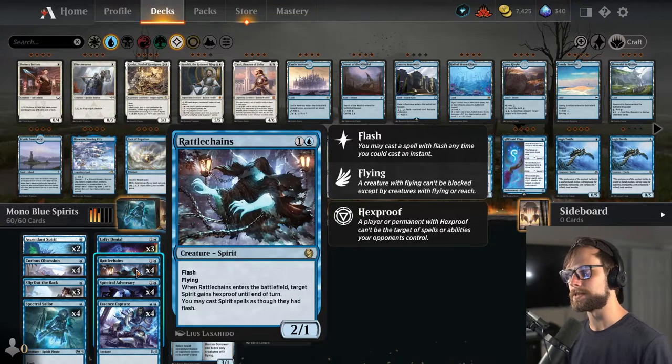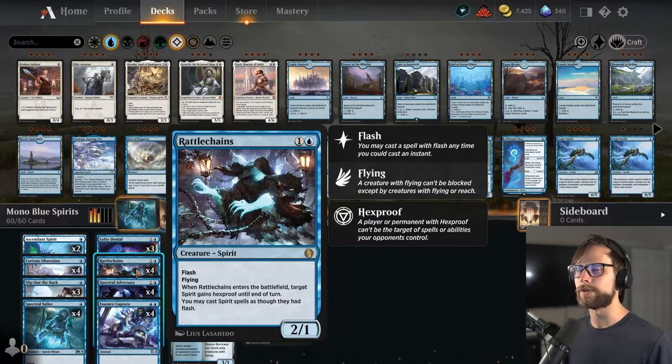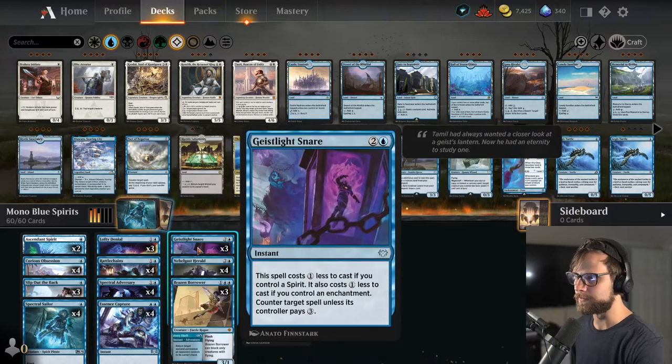Rattle Chains is really nice because it provides Hexproof at instant speed. What we're able to do is flash it out in response to a removal spell and protect whatever creature they're trying to hit with that removal. Works pretty well for that.